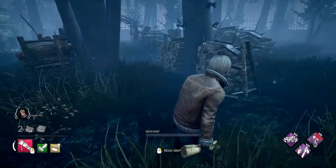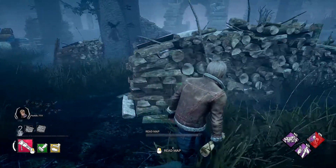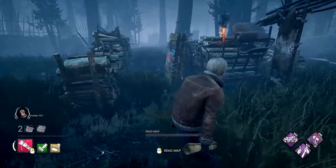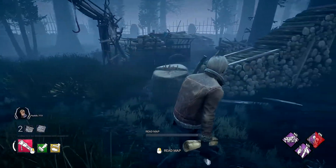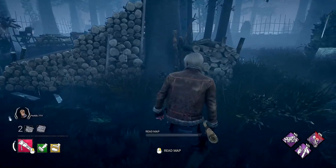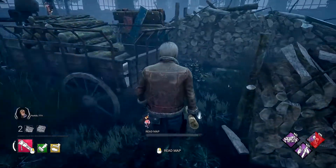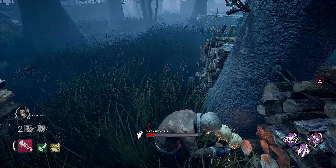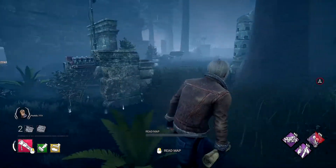This next one — though it doesn't have actual ruins — is the two-lane open tile you've seen on other maps like Auto Haven Wreckers. It has a bunch of log piles split down the middle in an H-formation. There's always a pallet here and sometimes a totem. It can be easy to miss if you're running through quickly, but if you stop for a second, you'll notice the totem in the center of the tile on the interior wall, up against a tree.